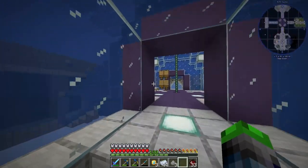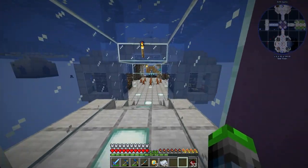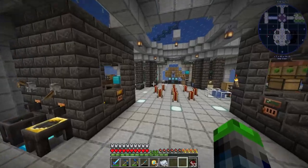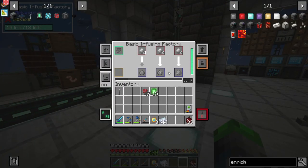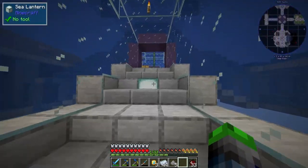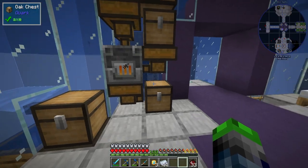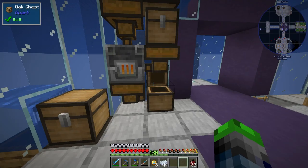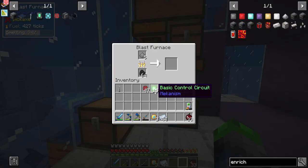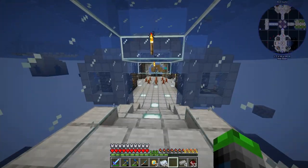We got some steel dust — we're gonna come over to our blast furnace because this should do it a little bit faster. We can throw it in there and this will give us the steel that we need to make the steel casing. Eventually the Mekanism smelting is going to take over pretty much everything we do when it comes to smelting things, because they're just so much better in every way.